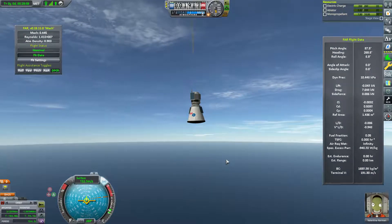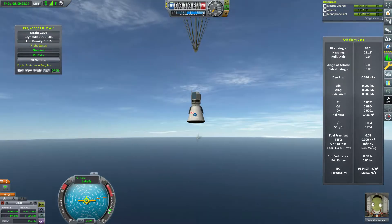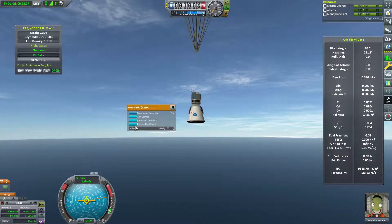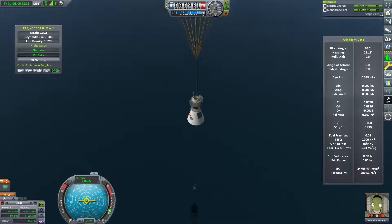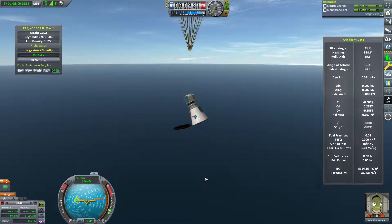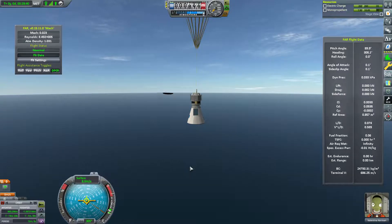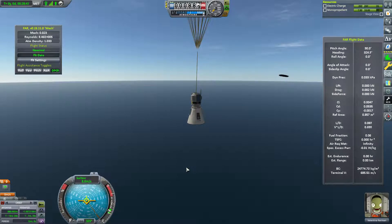Even though this craft does seem a little heavy, descending speed is about 8 meters per second — let's lose some mass and drop the heat shield. Val, get out of the way of the heat shield — bonk! The magic of Ferram Aerospace: we've got a frisbee on our hands.